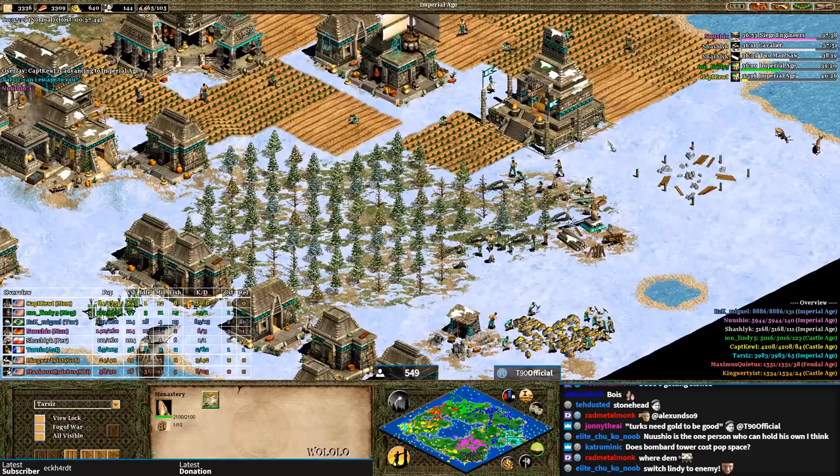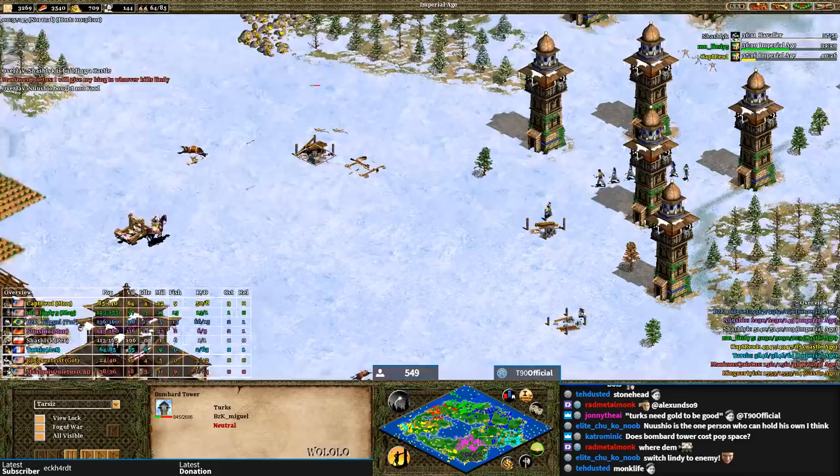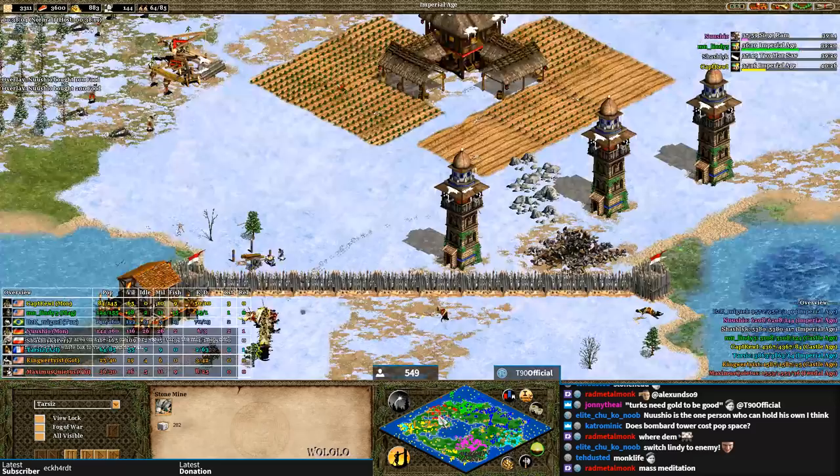Tarzis is Aztec, so it's not a bad idea to go for monks, but he can't convert towers. Miguel is amassing more and more towers next to Nushio now and finally adds a siege workshop — maybe bombard cannons and bombard towers. I say he can't go towers all game, but he's already building towers toward red.